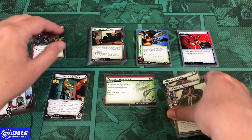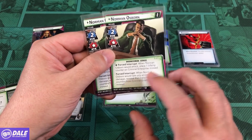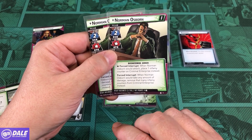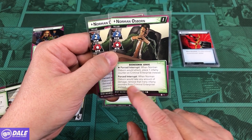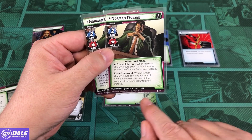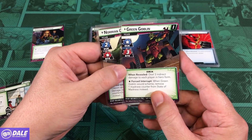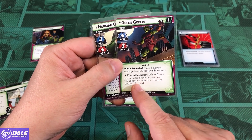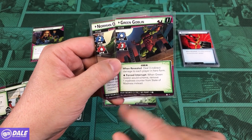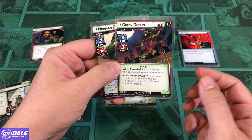If there are no Madness Counters, flip Green Goblin and State of Madness — so this is going to be flipping back and forth. Norman has a scheme of 2 and attack. When he would attack, place an Infamy Counter on Criminal Enterprise instead. Force Interrupt: when Norman Osborn would take any amount of damage, remove that many Infamy Counters from Criminal Enterprise. Starts with 14 health. Flip side scheme Force Interrupt: when he would scheme, remove a Madness Counter from State of Madness. Attack of 3, and when revealed, deal 3 indirect damage to each player in hero form. 14 health.